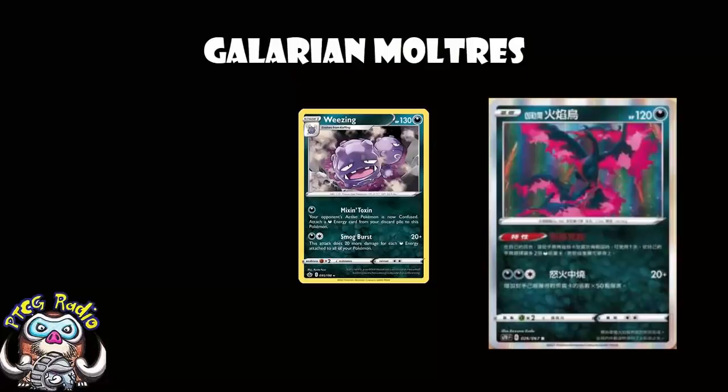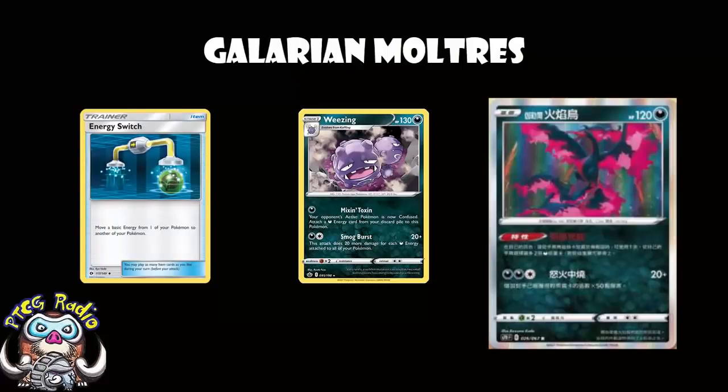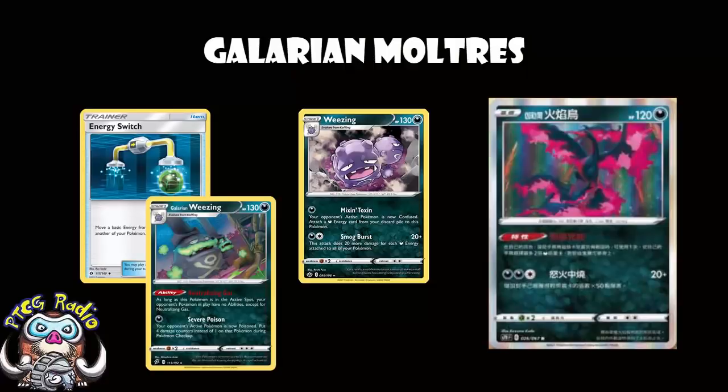Oh, except we do have Weezing — the Weezing from Chilling Reign. For two energy, it does 20 damage plus 20 more for each energy attached to all of your Pokemon. It's a little awkward because it's only got 130 HP, but this could work. You've got to get the second energy on Weezing, so something like Energy Switch is probably a given, which is legitimately sad. But Galarian Moltres plus Weezing is a new deck — a single-prized deck. Whether it's going to be good enough, I don't really know. Although, when you're playing Weezing, you can combo with Galarian Weezing which blocks abilities, and that's actually really cool. But you have been warned: you've got to get that second energy on Weezing.